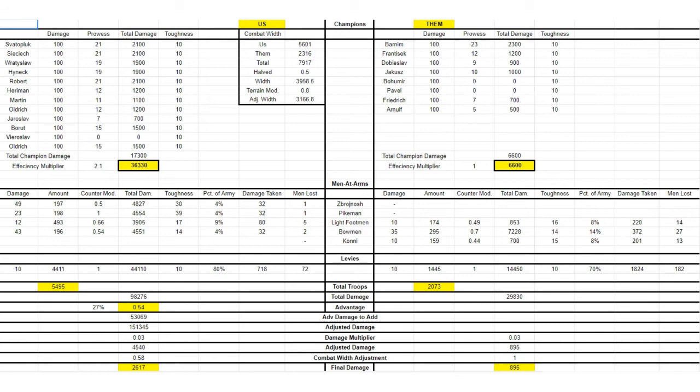You can go through this calculation every single day, adjusting for knight or champion losses, and noting that the die roll happens every three days. In this specific battle, the enemy commander ended up getting better die rolls, so my advantage actually decreased throughout. I set up the formulas in a spreadsheet so I just insert the base troop numbers and it calculates everything for me. This is useful not just mid-battle, but also for pre-battle planning — you can test whether a specific combat width or terrain gives you a better chance of winning.